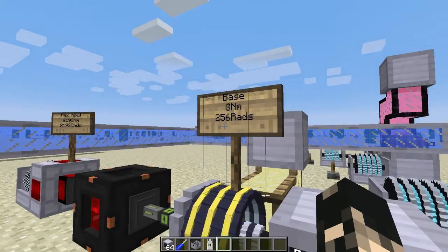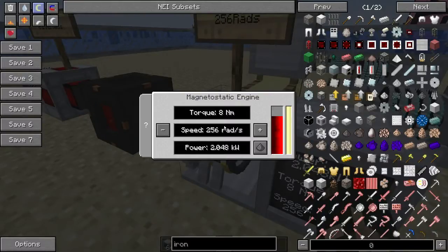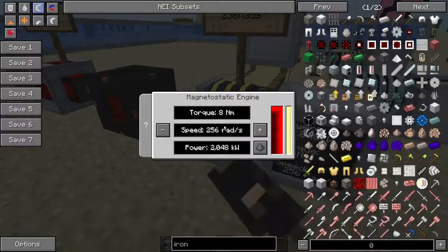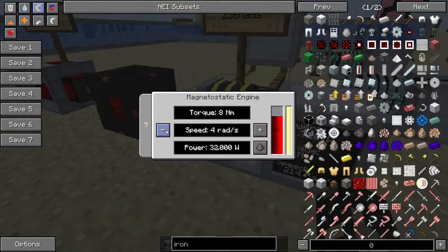The engine has a max output of 8 newton meters and a max of 256 rads. If you right-click on it, it's got a GUI with an RF storage bank and a lubricant storage bank — so it does require lubricant to work. You can change how fast it outputs, up to a max of 256 rads with no upgrades. You can't change the torque output, so make sure you take that into account when upgrading, as the torque is not changeable.